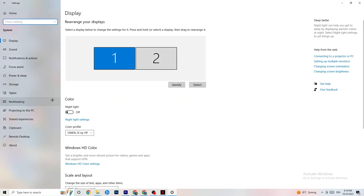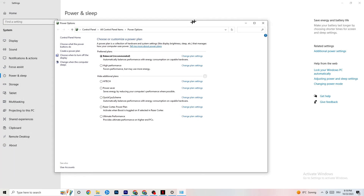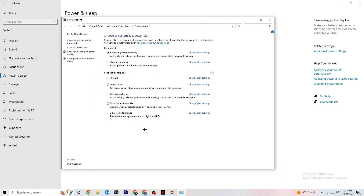Go back once, then hit Power and Sleep — the fifth option. Click on Additional Power Settings on the right side. You'll be able to choose your power plan. There are additional plans like High Performance, Power Saver, Quick CPU, etc. The most used are High Performance and Balanced. I can't tell you which is best — you need to check it for yourself. Try High Performance or Balanced and see which works better with your PC.